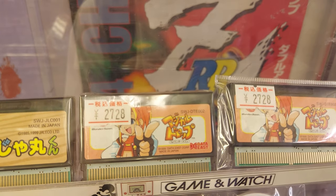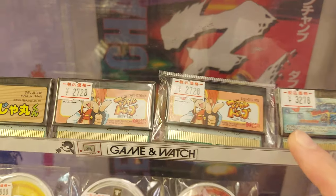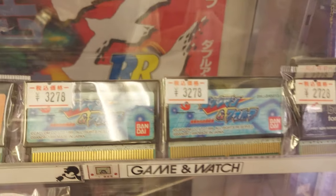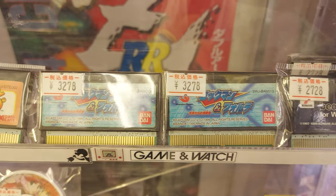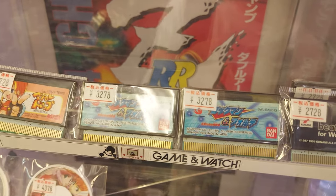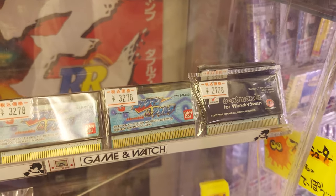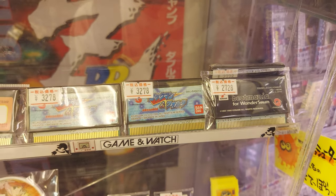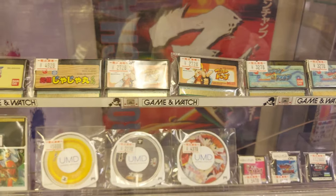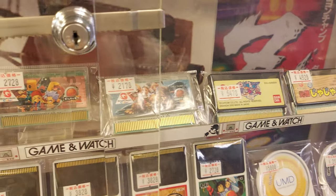What do we have here? Magical Drop — another Tetris-style type game for 2,700 yen. Probably a fun puzzler. We've got Rockman and Forte, which is also for the black and white WonderSwan — pretty cool to have a Mega Man game on the WonderSwan. And Deep Mania — I haven't played that at all but it looks interesting. And that might be it for WonderSwan games here at Super Potato.